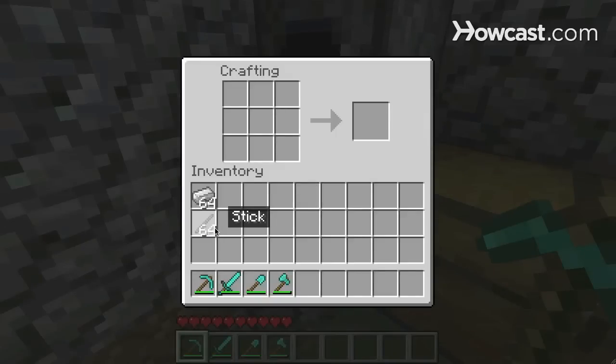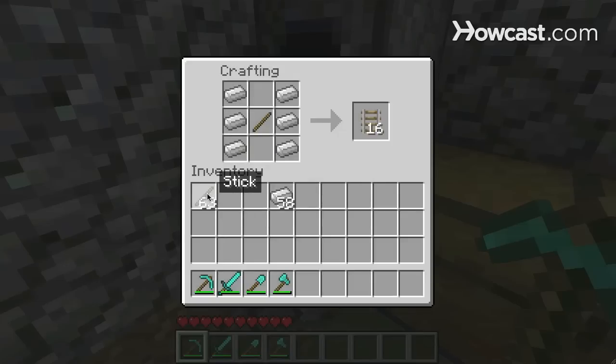You're going to need a whole bunch of wood in the form of sticks, and an absolute ton of iron ingots, so hopefully you've been doing some mining. Place your iron ingots in the following pattern, and then a stick right in the middle. For every recipe, it affords you 16 rails.